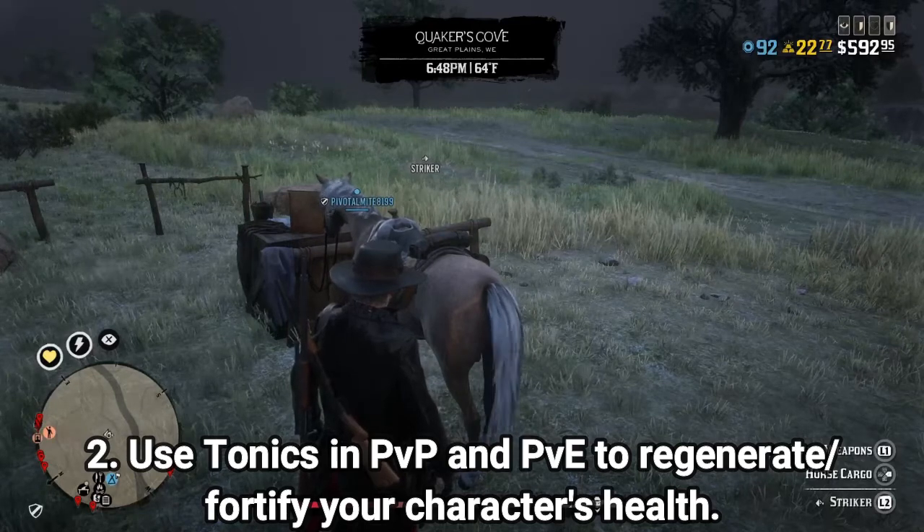The third tip, which I'd say is most important in PvP, is cocking or readying your firearm. As you'll see here, I pull out my volcanic pistol and when I aim, my character cocks the weapon. When I switch to my shotgun, he cocks it as well, and same with the bolt-action rifle. Every time you switch to a new weapon, you have to re-cock or re-ready the firearm.